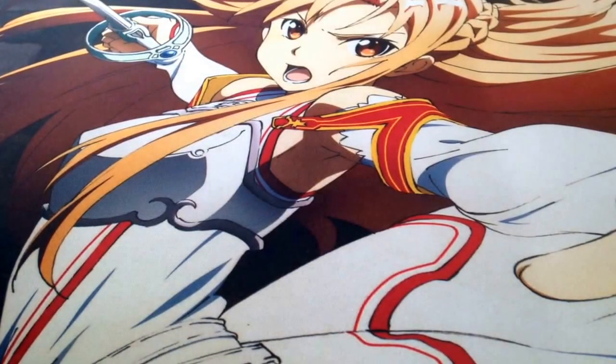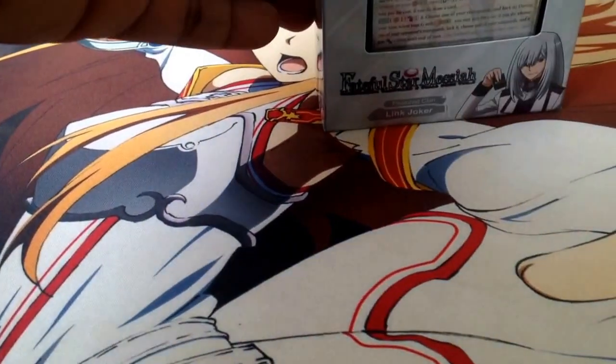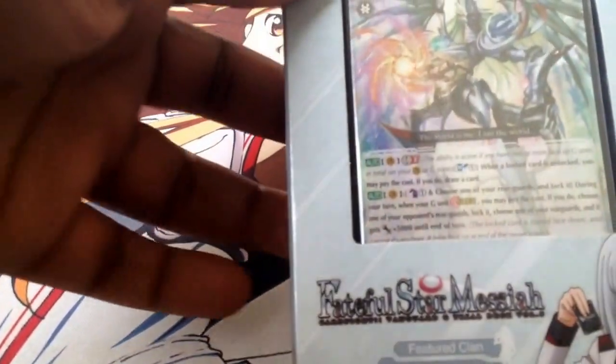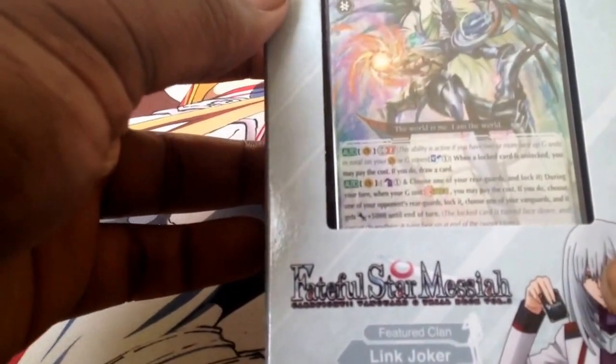This is Gabi from Team Death Note, and I am here to do a trial deck box opening of Faithful Star Messiah with our main antagonist Ibuki. Link Joker has gotten an update. This deck is not supposed to be released until tomorrow, but I pre-ordered it and it just came in the mail today.